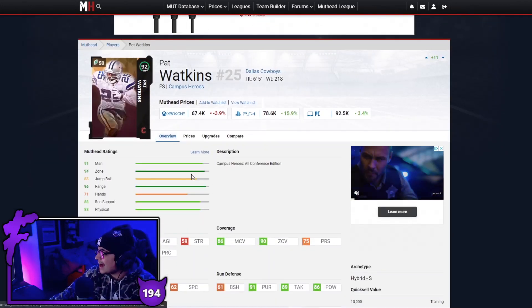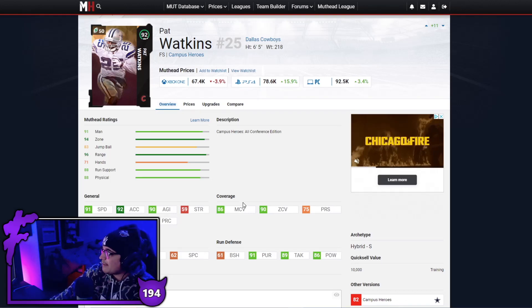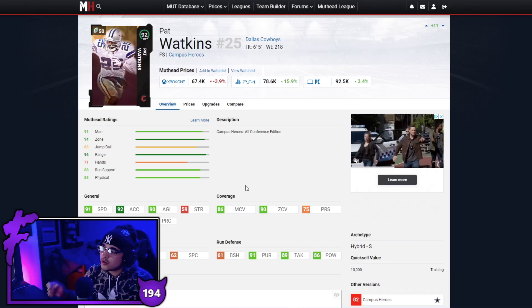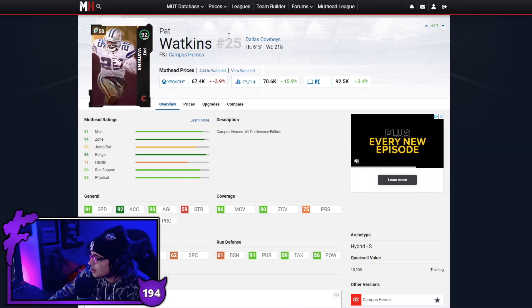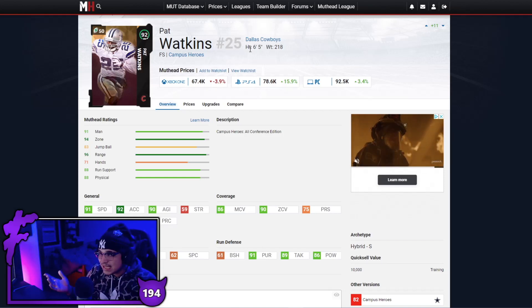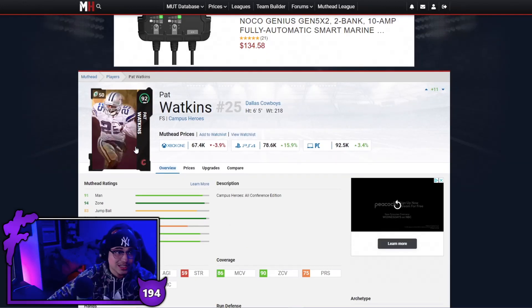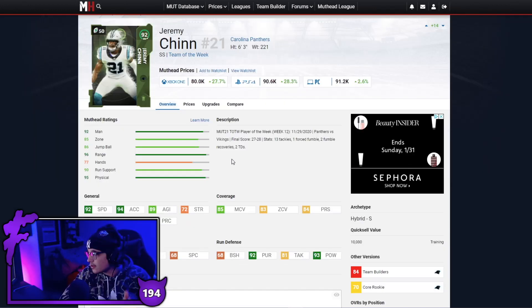Next card we've got is Pat Watkins — this man is 6'5, going for 67k, has good speed, good acceleration, does not need a power up. I love Pat Watkins as a user because on current gen whenever you user a card I feel like that card is just faster. At 6'5, I'm telling you a ball thrown 15 yards over his head he will probably animate and catch it. Pat Watkins is great as a user, also great for lurking. With Lockdown he hits both thresholds and is good against the run as well. This card still appears on god squads because of that 6'5 frame — great card for the price.